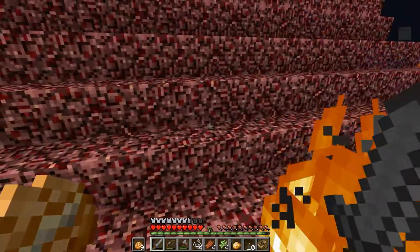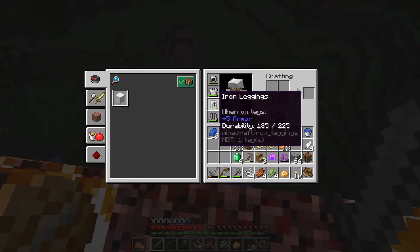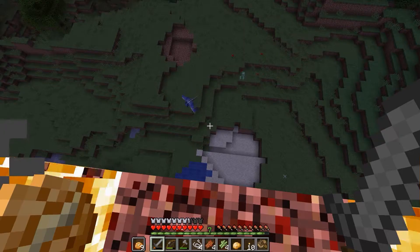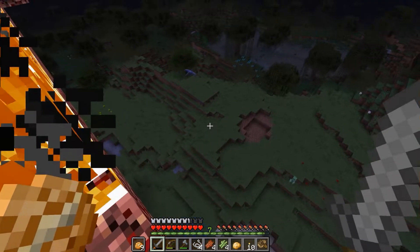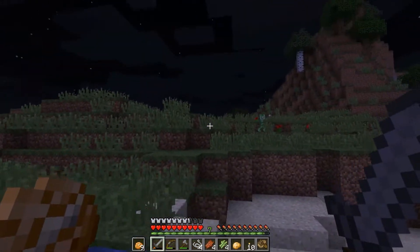That creeper blew up a hole. Let's risk it — let's risk everything. Oh, Curse of Binding — I don't wanna put that on, it won't come off. I should probably get a shield.